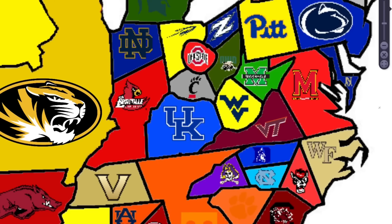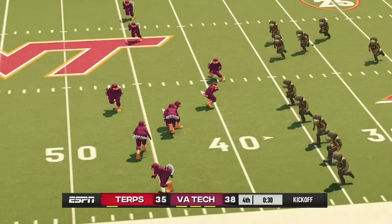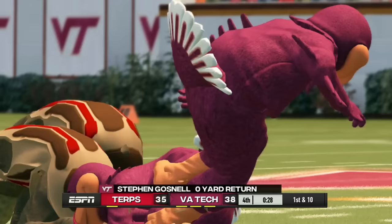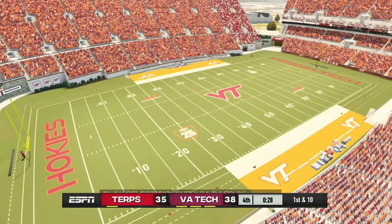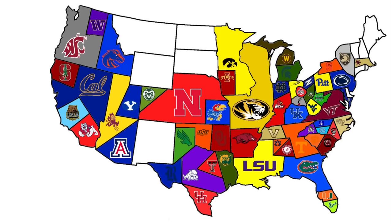Maryland heads south to face Virginia Tech in another close game with an onside kick. Maryland needs it but doesn't get it — unlike UCF. The Hokies hold on and get the dub. Back-to-back close games.